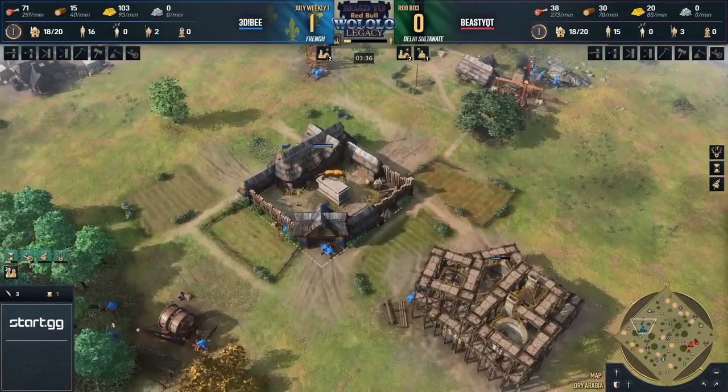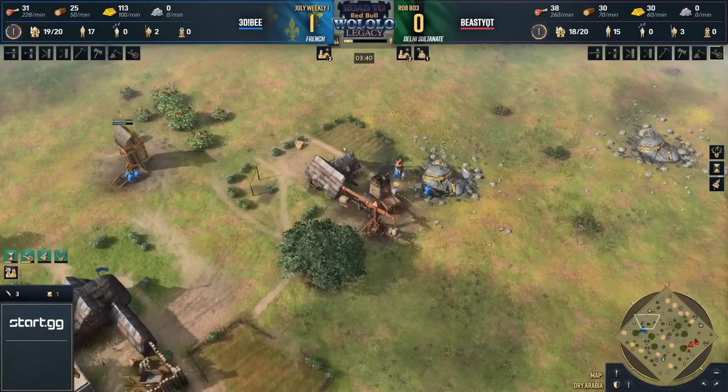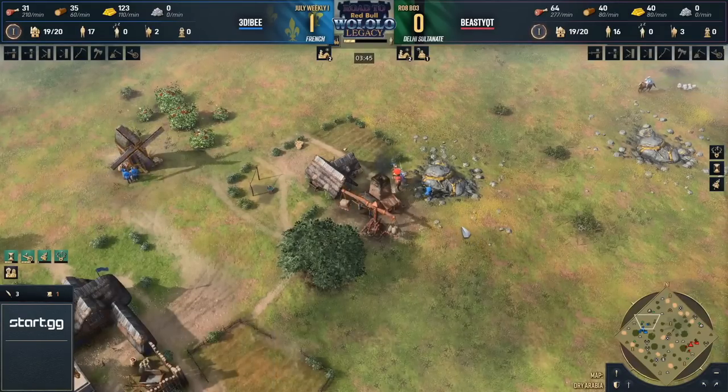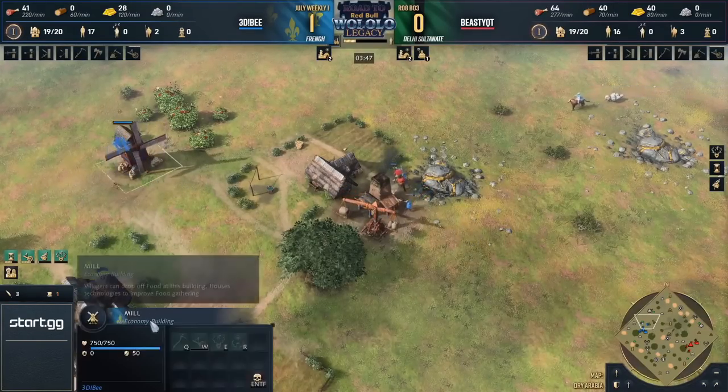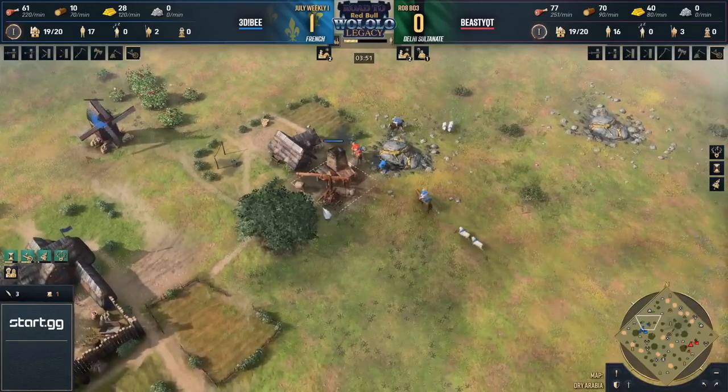Thankfully — that would be a great way for Beastie to get eliminated from this bracket. I'm pretty sure if Beastie had built a Tower of Victory, you'd see a tweet going up afterwards saying this game is stupid and he's going to play something else instead. That's the type of mistake you make and you decide you don't want to play anymore.